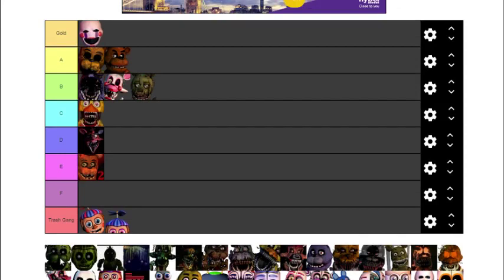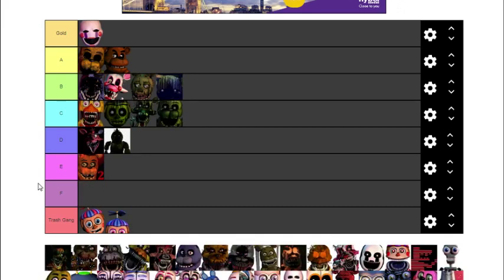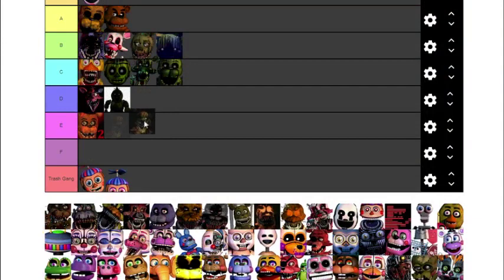Phantom Freddy — these all look like watermelons! I think all five phantoms are quite well designed. I like the Puppet's design the most so I'm going with a B for Phantom Mangle. Phantom Chica I don't really like — she's just there, doesn't have any real purpose. I'm putting this other one in F — I don't actually know what animatronic it is. Oh, it's Phantom Foxy? I didn't even know that was a thing.